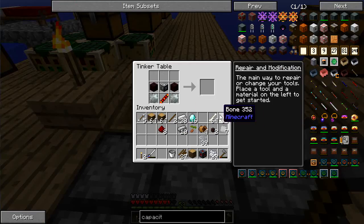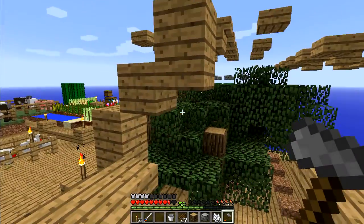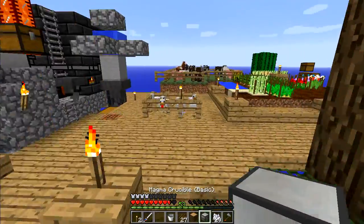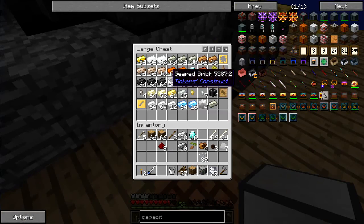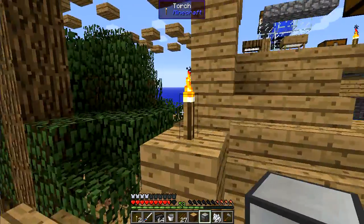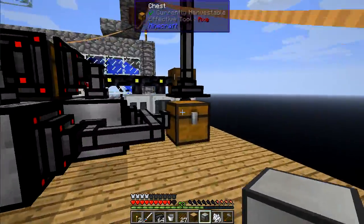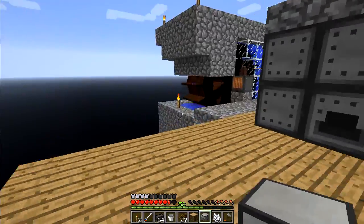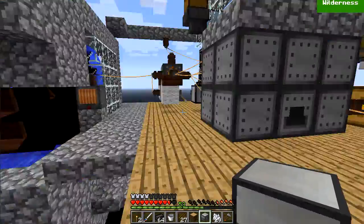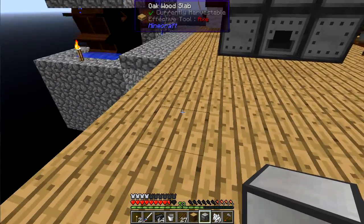Let's head back to get the last piece — one magma crucible, awesome. I think I want to put this closer to my power production area. What I might do is build a second Tinker's Construct smeltery over there. I'll need another source of lava. Let me get to work on that.